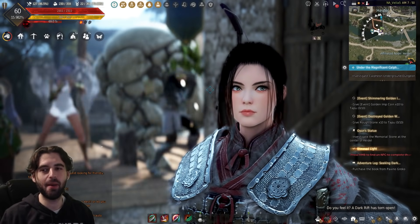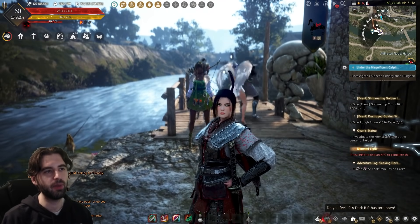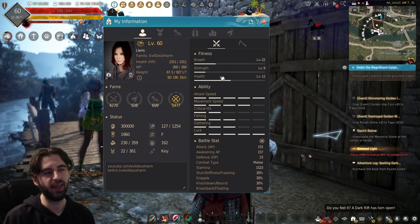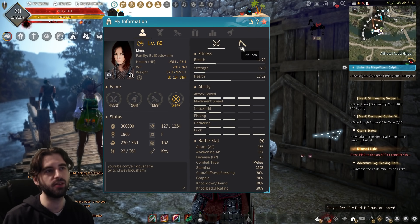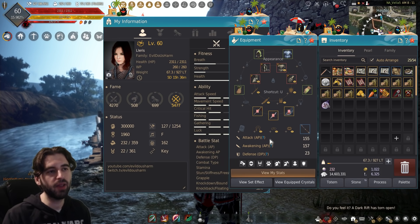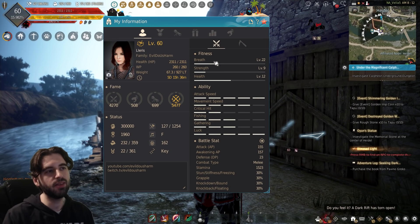Hello, what is up guys? EvilDewisArm here today, back with another Black Desert video. In today's video, we're going to be taking a look at a beginner topic that a lot of new players are going to have questions about — why these two people here are having a boxing match, but beyond that, it's going to be the fitness stats that you see on your player card when you press the P key: breath, strength, and health. These three stats are super important to your player's advancement, and a lot of people ignore them or don't even know they exist. This is going to be the first part of an overarching video series where I go through pretty much every stat on this menu, as well as explaining the various combat stats to newer players. So let's get right into it and start off with the breath stat in this fitness subsection.